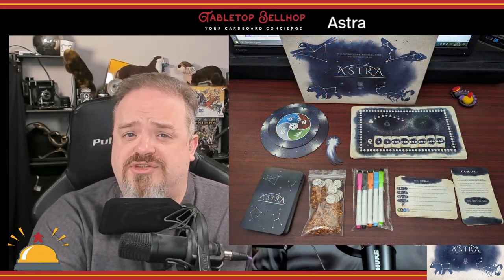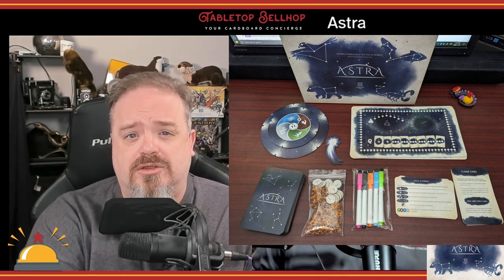Astra is an area majority point salad for two to five players that plays in 45 minutes to an hour, mainly based on player count. The age is listed as 10-plus, though we could see younger players enjoying it too. Players are astronomers determined to explore and understand various constellations. Gameplay has players sending stardust to mark off stars on constellation cards. The player who marks the final star collects the card, but every other player who helped gets a bonus. This game features an interesting mix of give and take with simple rules that hides surprising depth.